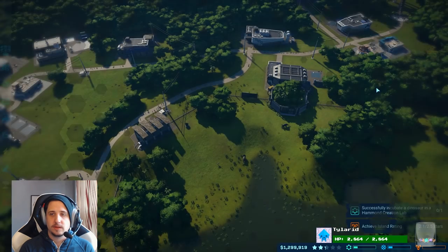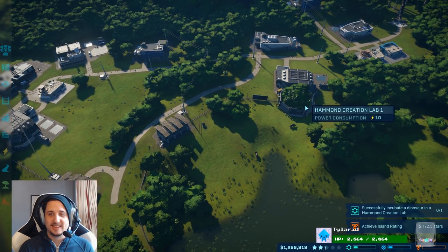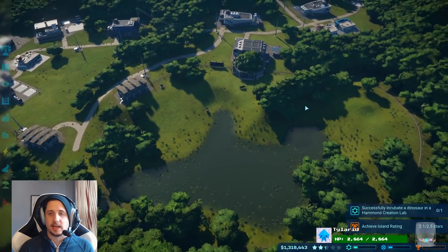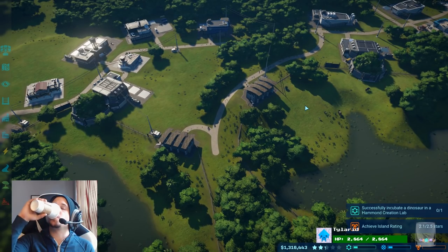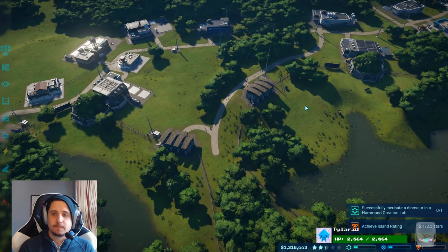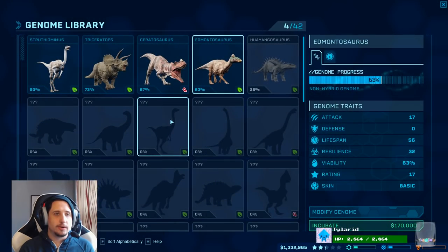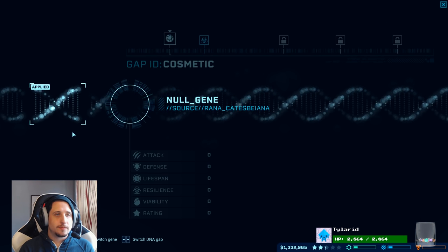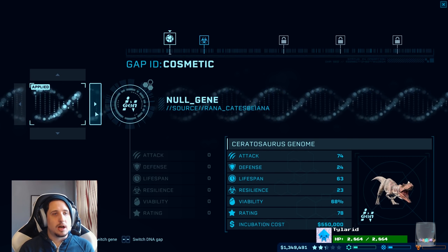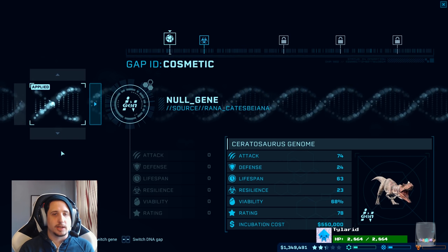Got it. Aquatic dinos will be the first DLC and flying dinos will be the second DLC, from a demo with the devs. Good to know. Let's see how our genetics are doing for our Ceratosaurus. We're at 67%. We still can't get modified cosmetics view for this guy. I guess there's no alpine for them. That's too bad.